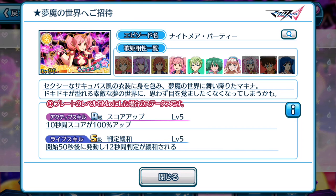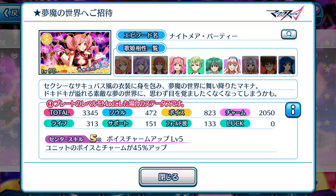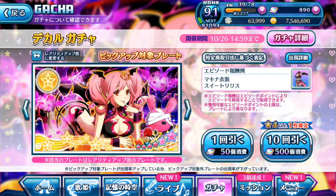Definitely a 100% must-obtain episode plate — probably one of the better episode plates with skills slotted on a plate itself. Sadly, there are no notes attached to it, but with skills like those, I think having no notes available on this episode plate is pretty awesome itself already. I would still highly recommend you to pull this gacha to obtain Machina's episode plate. Even if it's not fully evolved, getting its 5-star episode plate is still very, very important, especially when it comes to future play. Even though its total score is on the mid-tier level, the skills alone outweigh all the stats.